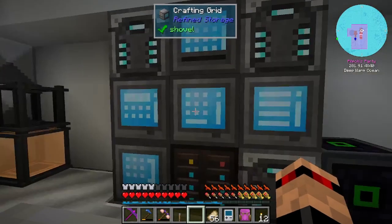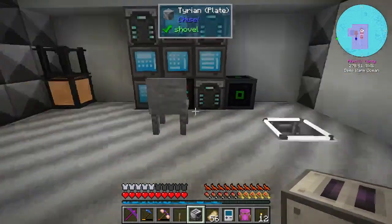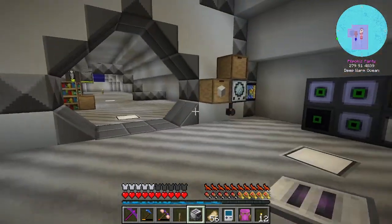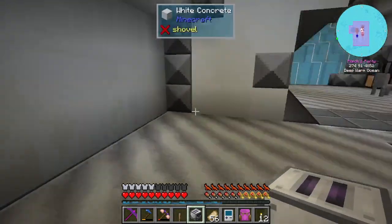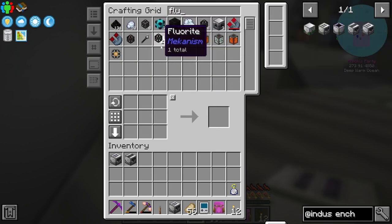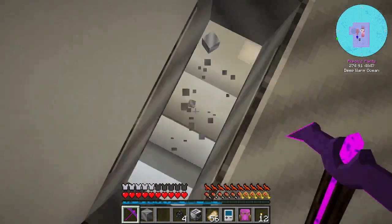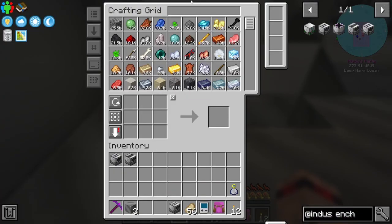Those are done now. We can grab those and get each of these enchant machines. There's a good place for them - we want access to them in here I think. I've removed all of these on this side. As you know I love just chucking a flux point down so I'm going to do that. Let's get rid of these tools - one, two, three - and we need a universal cable.